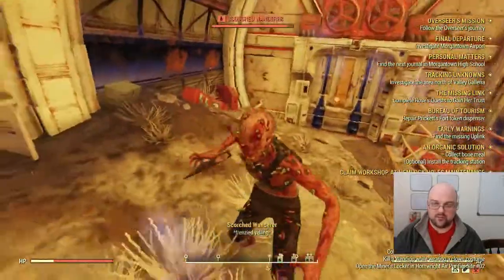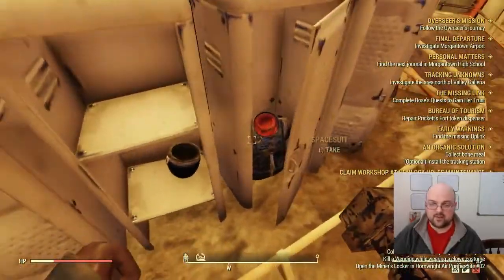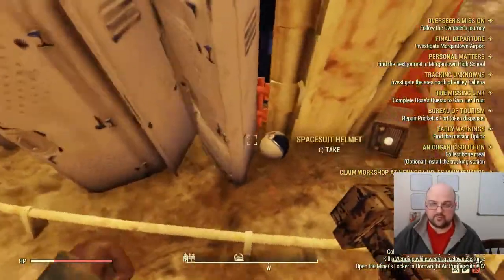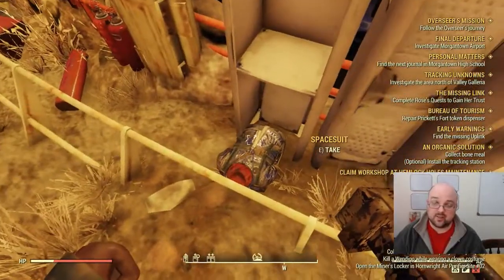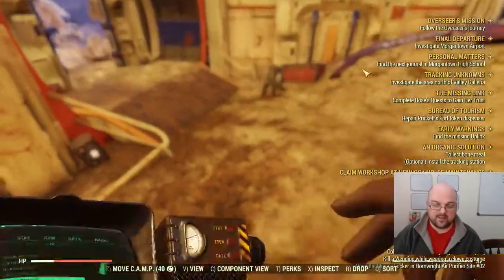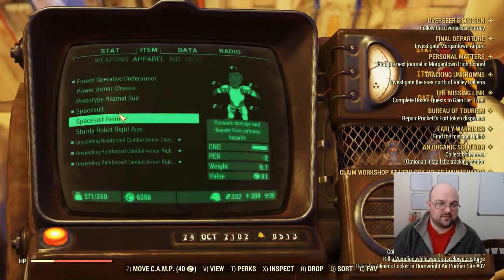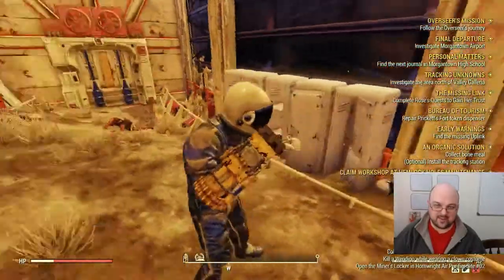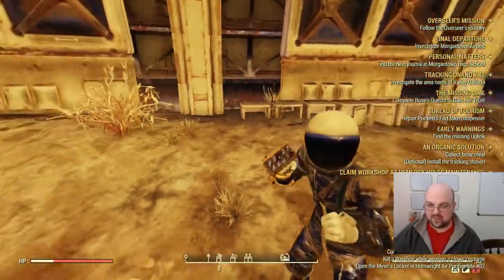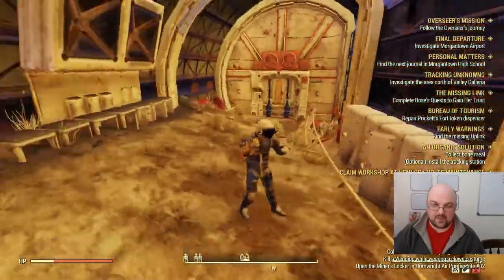The room usually has an enemy in it. You're going to look around and find a spacesuit and a helmet - there's usually two unless somebody else has already taken them. You can quickly pick up the spacesuit and the helmet. It's a lot of fun to go PvPing in this because it really freaks people out - they don't know what to think.